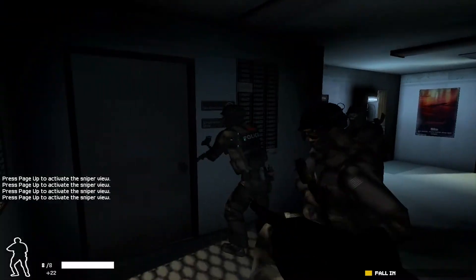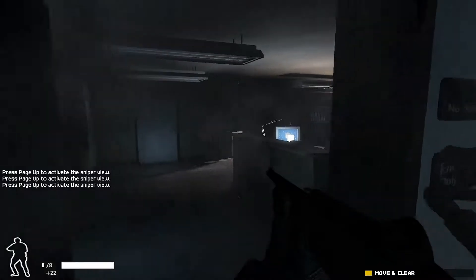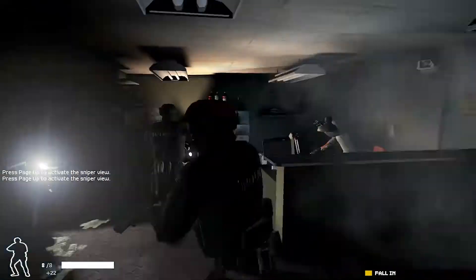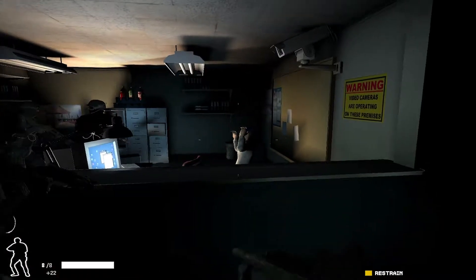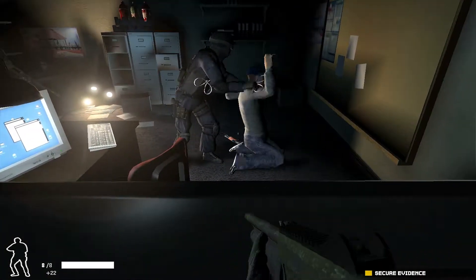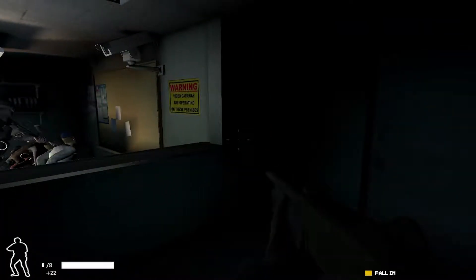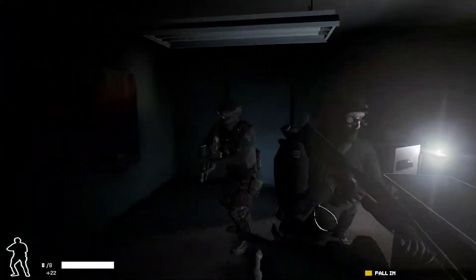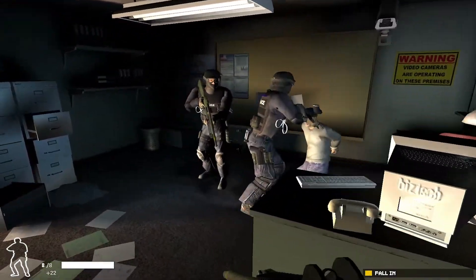Police, get down now! Clear so far. Room clear — suspect is compliant. Make him secure. Stay down. Weapons against your suspect — restrained. Entry team to talk: suspect in custody, ready for pickup. Roger, keep it up.